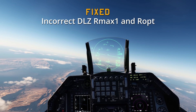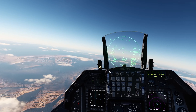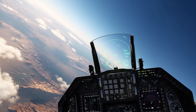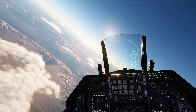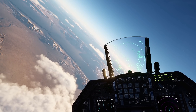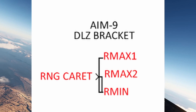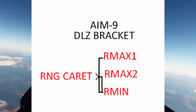Next we have the fix for incorrect DLZ R-MAX-1 and R-OPT. As I explained, R-OPT is your range optimal. R-MAX-1, as far as I know, isn't related to the AIM-120 — it's related to most other weapons like the AIM-9, JDAM, and Mavericks. I'm assuming they're packaging both fixes together — correcting the DLZ for R-MAX-1 for the AIM-9 and R-OPT. R-MAX-1 for the AIM-9 is your max range but not necessarily the best spot. R-MAX-2 is where the engine will still be burning up to that point, so you've got the majority of maneuverability, speed, and energy if you fire within R-MAX-2. And R-MIN is the minimum range, self-explanatory.